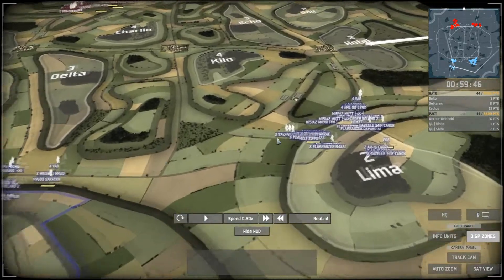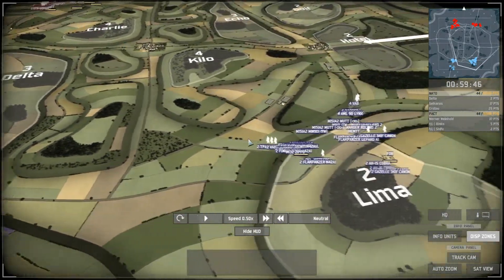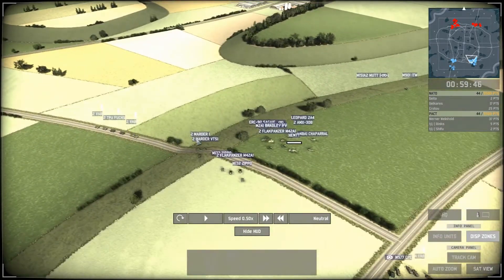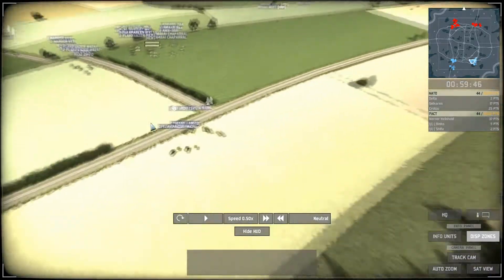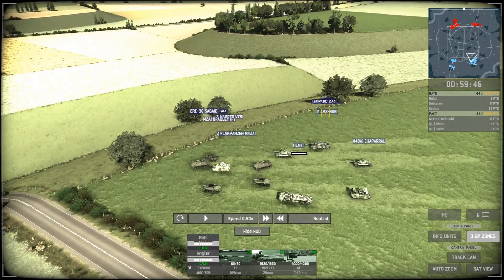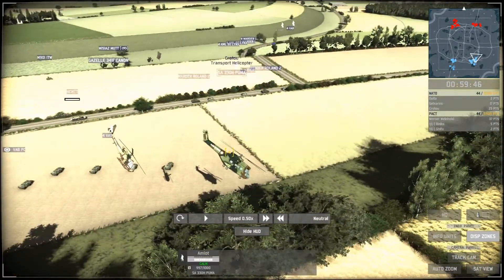The second player, Kutu, goes more into the middle of the map with four Wiesels and Saracens plus a couple of Jupiters attacking Charlie. For the city and Kilo sector he has VABs, infantry, VTS, a Zippo, Flag Panzers, commander defended by VABs and Wiesels — his core force being one Leopard 2A4, two MX30Bs, Chaparral, Bradley, and a Sagaie for recon. He also has two helicopters: a Gazelle cannon and a Puma.